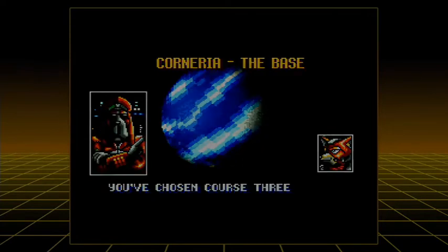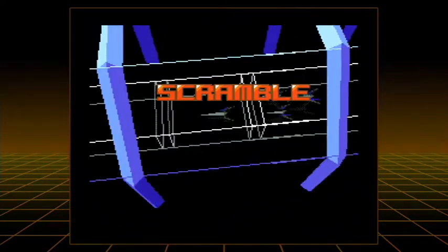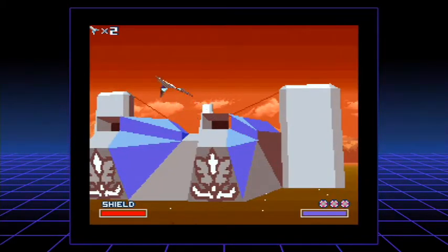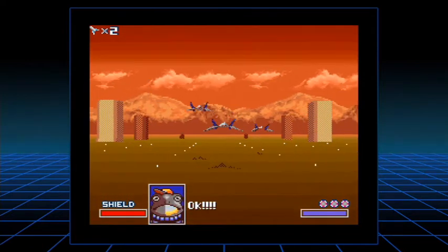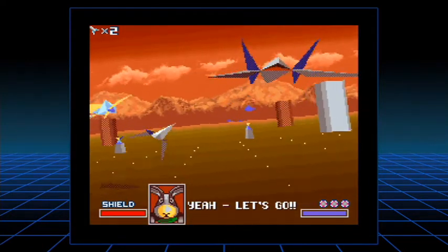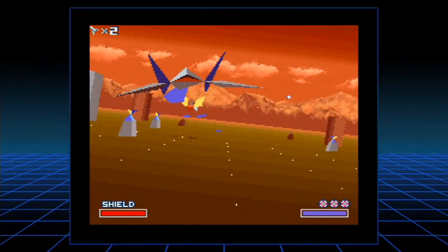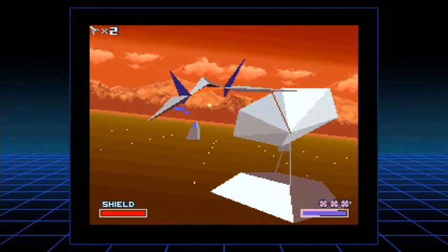We go straight into Corneria. With respect to the course you choose, you always start off on Corneria. However, the level 3 Corneria is quite a bit more challenging than level 1 and 2 — and quite a bit different, not just because the sky is orange. Well, I say more challenging, it's just different. You still have to do the same thing: blow things up and not get blown up. But the composition of the level is quite different.